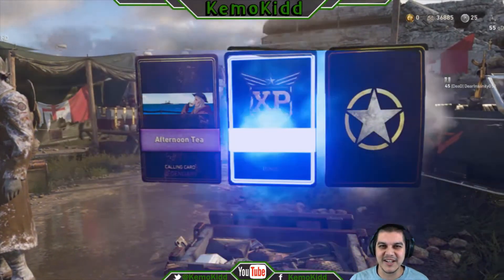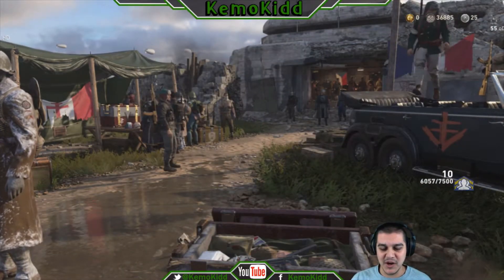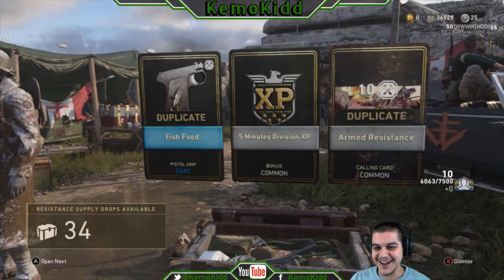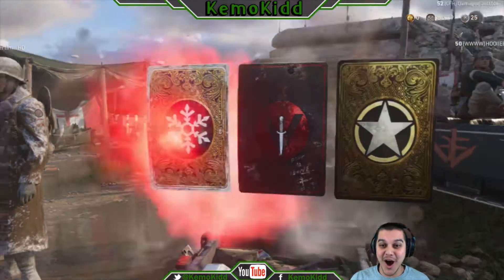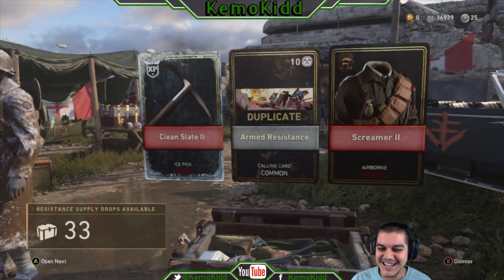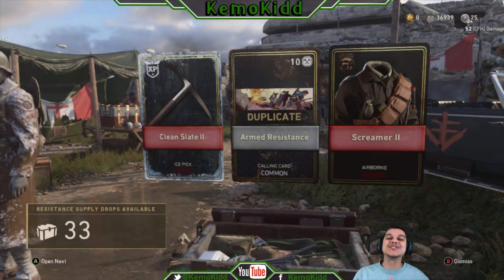No one really cares about that. Extra XP — awesome. Oh, another boring one. Fish food. Look at this — my Resistance cards are now being duplicated. Let's go, 34 more. Holy cow, look at this one — heroic? No, a freaking ice pick. And what is this — airborne outfit? Really?